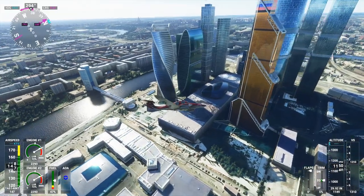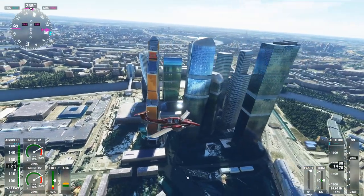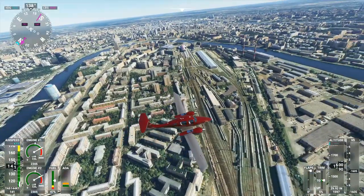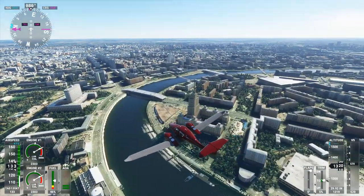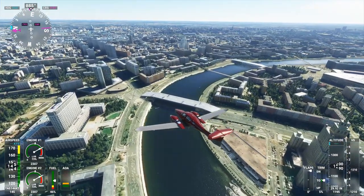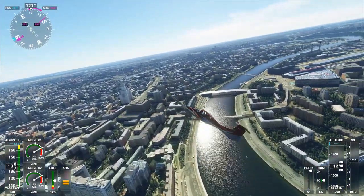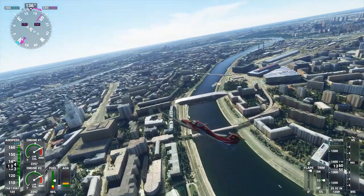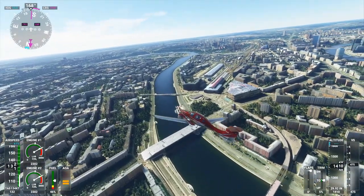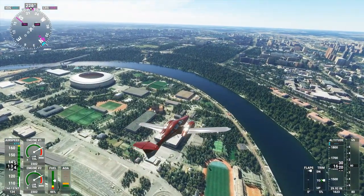Even though the stock scenery in MSFS 2020 is better than X-Plane 11's, this pack is certainly an improvement. There are also supposed to be improvements to various airports around Moscow, but that's a work in progress so I decided not to cover the airports just yet. There's an option in the installer for whether you want to install the tentative airport scenery or not. We can see other new buildings here — so that's additional coverage the Orbx scenery didn't have, which helps explain any additional price.